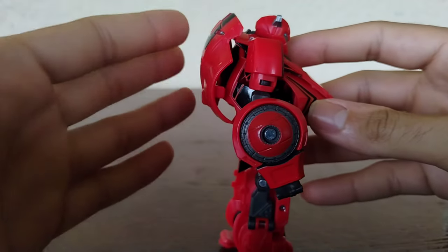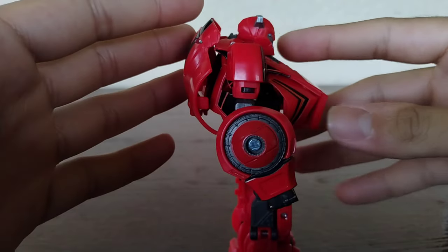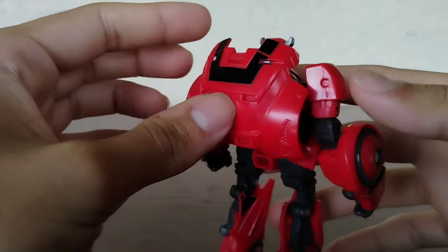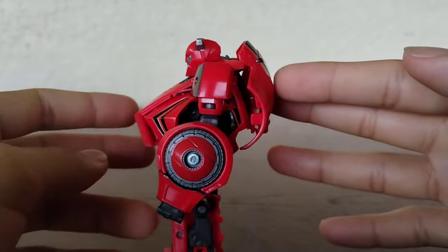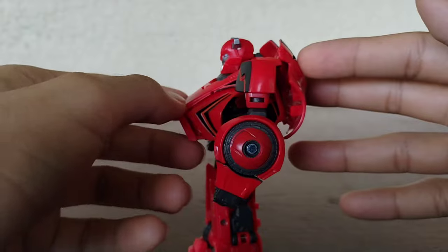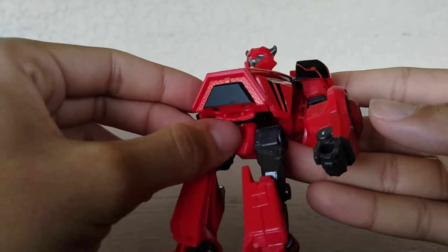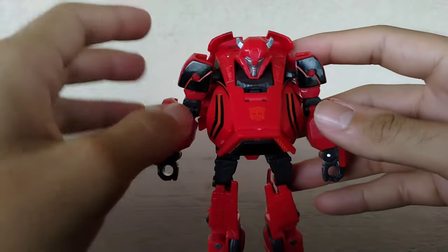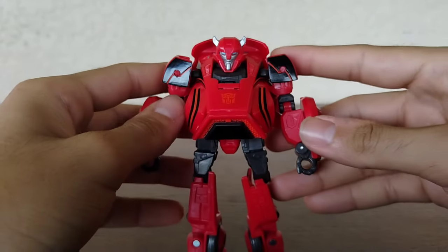The backpack doesn't bother me too much because you can tell they actually tried to flush it and make it look more compressed, which I appreciate. Going down the back, there's nice detail. The only thing that kind of bothers me is that the chest sticks out at an angle — there's a tab that's preventing it from sitting flush. But other than that, it's a really small figure that looks really cool with nice mechanical detail.